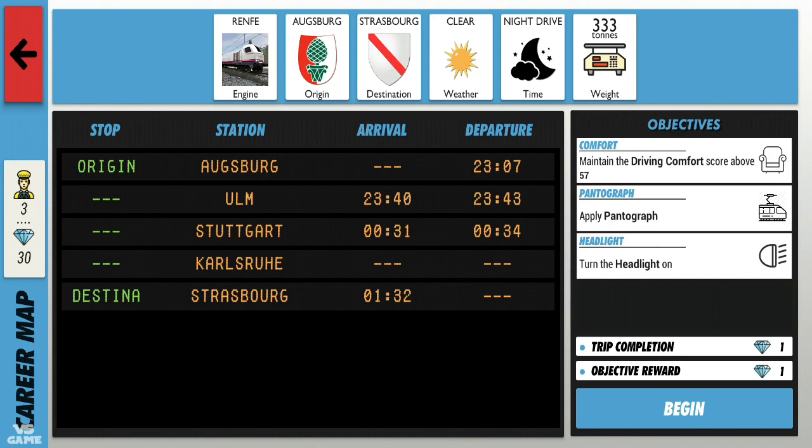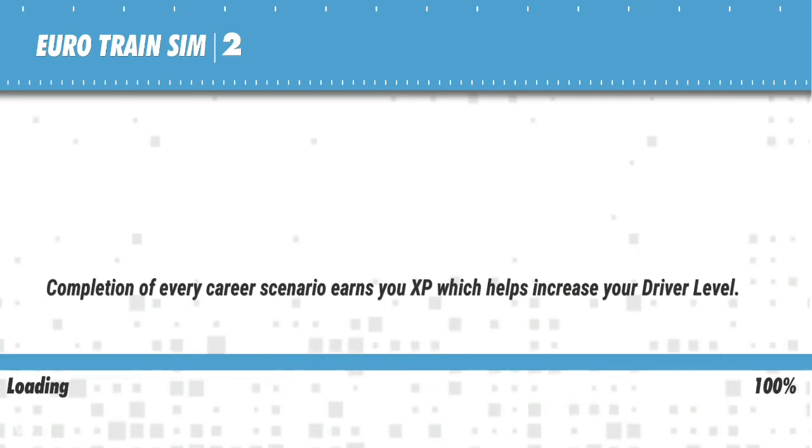The objectives are to turn the headlight on, raise the pantograph, and maintain a Driving Comfort score above 57. Let's begin.